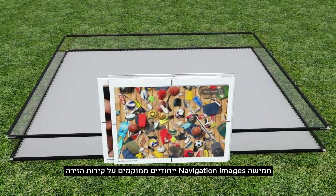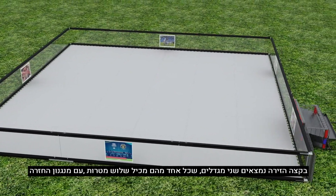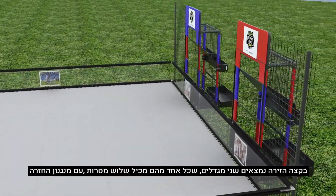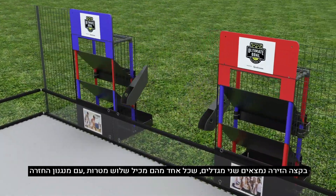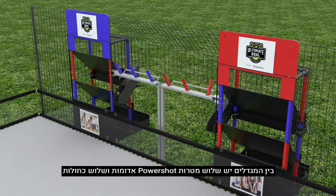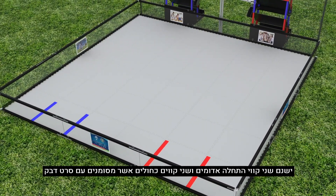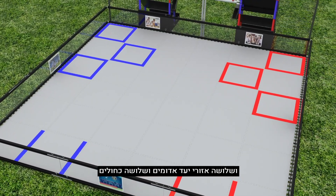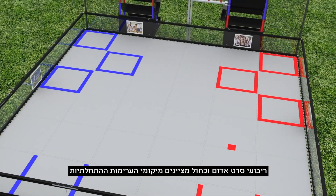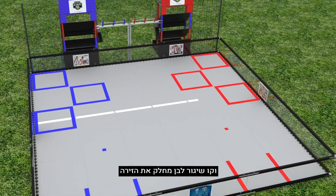Five unique navigation images are located around the field perimeter. At one end are two tower goals, each containing three alliance-specific goals with return racks. Between the two tower goals are three red and three blue power shot targets. There are two red and two blue taped start lines, and three red and three blue target zone goals. Red and blue tape squares indicate starter stack locations, and a white launch line divides the field.